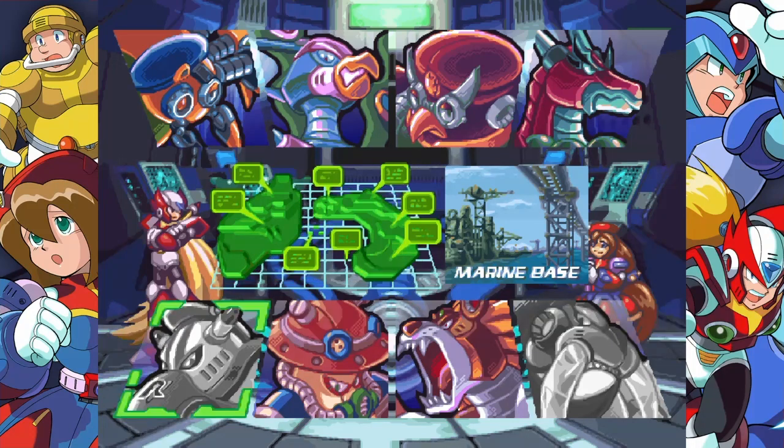A really cool thing about Zero is that because he doesn't have all the boss weaknesses, he can kind of just do what he wants to and go where he wants to. I've been thinking about where I want to go, and I figured out the path I want to go through this time with Zero.